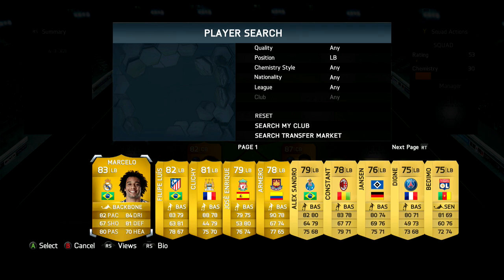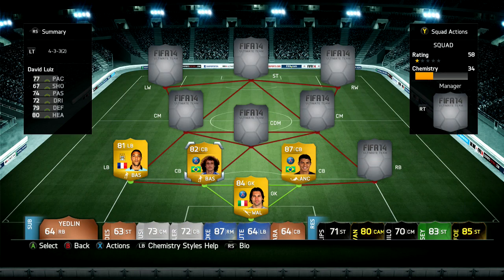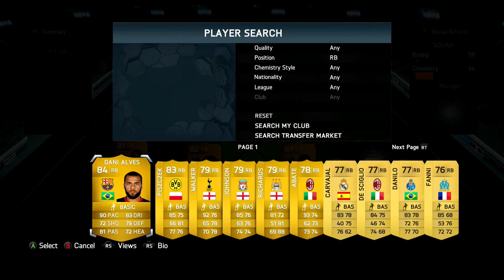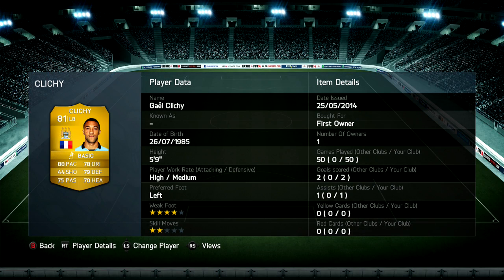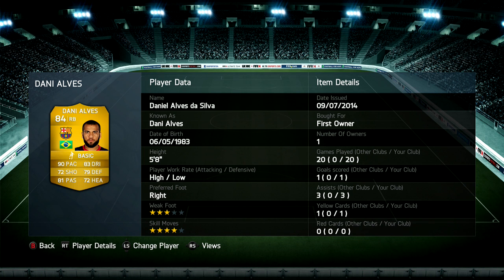Moving on to the left back, we are using Gael Clichy, and at right back we have Dani Alves. For me, Clichy is a phenomenal left back — I personally think he's the best left back you can get in the BPL. He's pacey, has great defending, decent dribbling and passing, and even decent heading. Then Dani Alves scored me a nice long-shot goal, which I wasn't expecting.